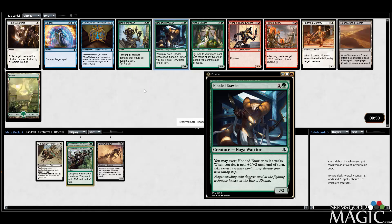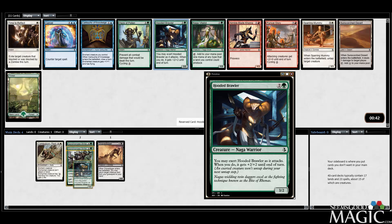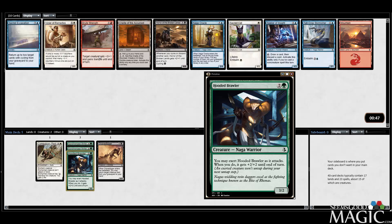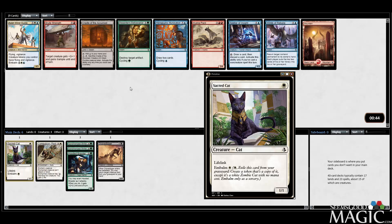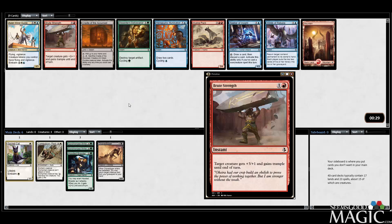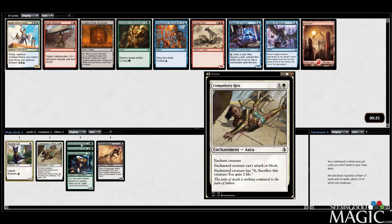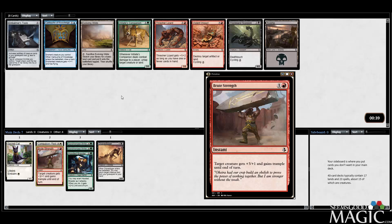Now we can take Hooded Brawler — it's a great beater — over Vitalist. There's Sparring Mummy and Nimble Blade Kenra too. There's Brute Strength, but I think the Cat is what I'm looking at. Cat is definitely good with Synchronized Strike too. Cat has just proven itself worthy as far as I'm concerned. There's an Aven Wind Guide, which is fine, but it's all pretty underwhelming stuff otherwise. We could take Brute Strength or Winds of Rebuke. We'll take Brute Strength — not a very exciting pick, but a powerful card if you end up in that color.